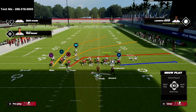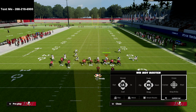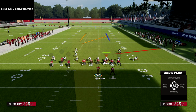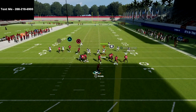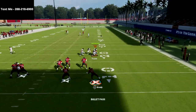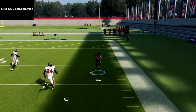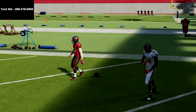All we're going to do is streak the triangle receiver. We're going to put the circle receiver on a slant, and we're going to block the running back for extra protection. If you don't want to block the running back, put him on an in route. I like to double team the outside guy so I can get out of the pocket — but you don't have to get out of the pocket for this bomb to work. That square receiver is going to toast the corner over the top for a one play score.